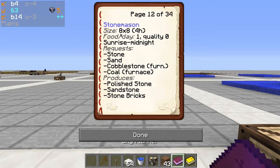It is an 8x8, so it's one of the small ones where you can fit four in a chunk. Four high, so one food per day of inequality. It operates from sunrise to midnight. It requests stone — that means the variants of andesite and diorite — because it's going to make polished stone out of those. It will also want sand, where it'll make sandstone out of that.